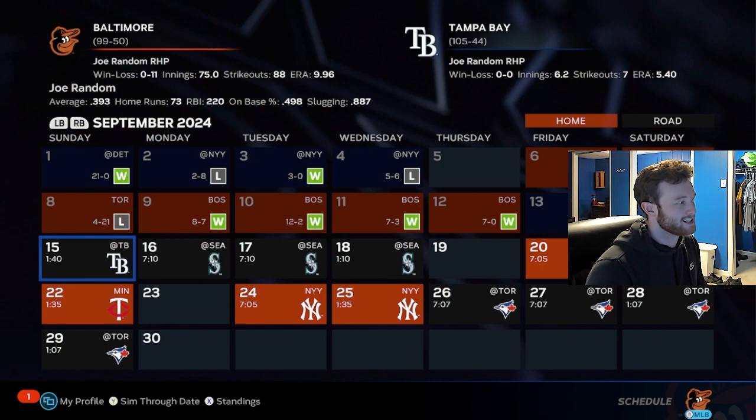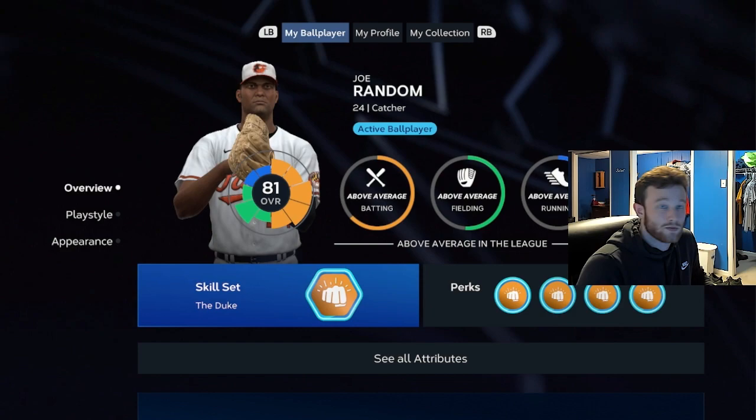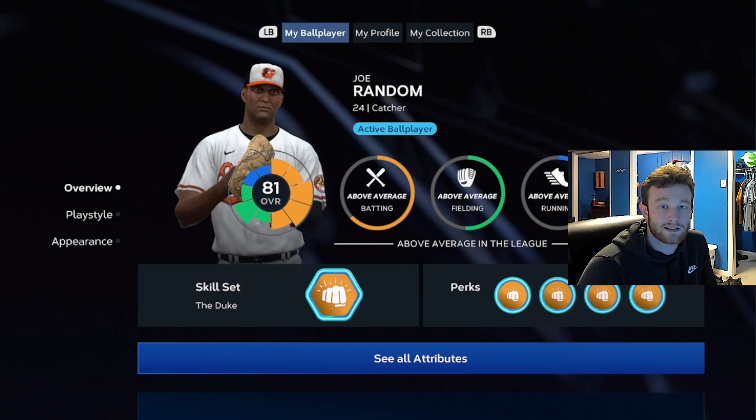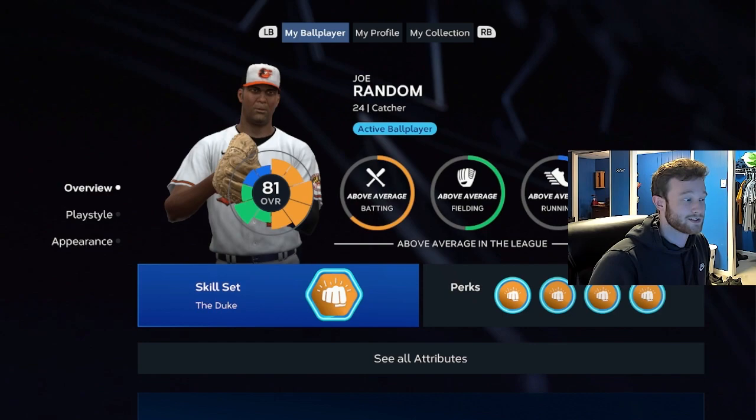Approaching the end of the second season, we're batting .400 with 80 home runs and made the playoffs. We're 81 overall — it's about one to two points per season once you get past that initial part, but we're up a decent amount in contact and power. It takes about five to eight minutes to sim a season, so overall you're still probably looking at about four hours of just simming. But this is definitely the best way to train your CAP. If this was helpful, feel free to like and subscribe — until next time, peace.